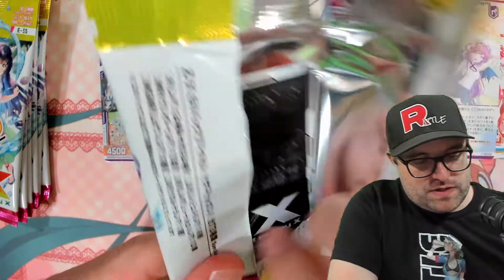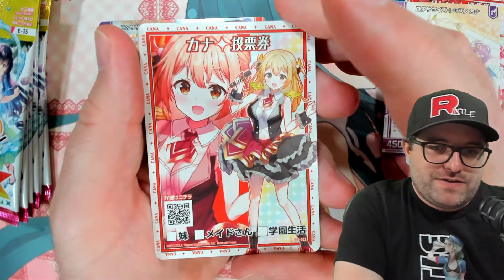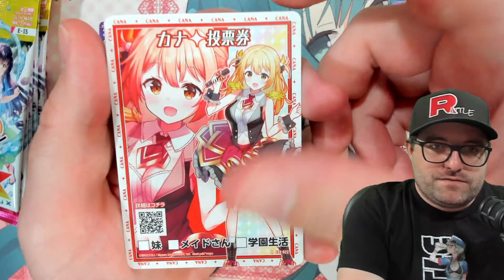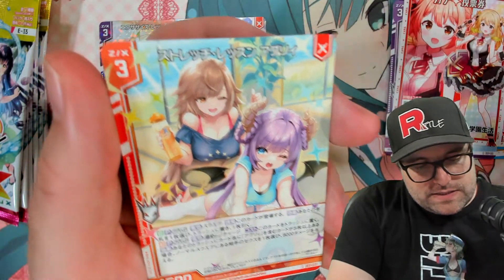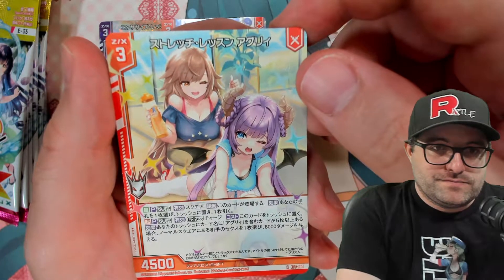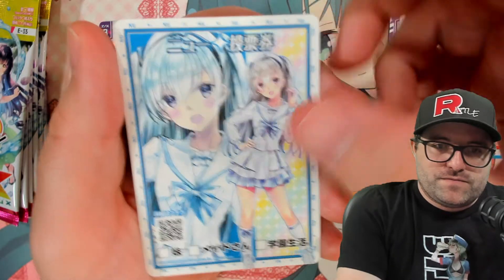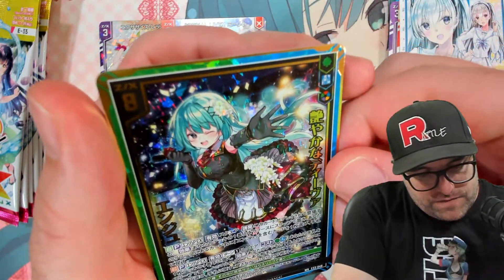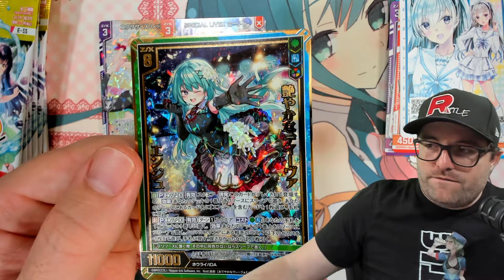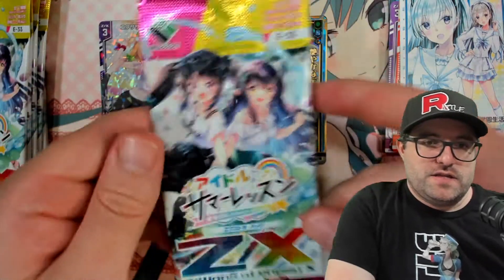Next pack. I do have another box of this — we'll get that video uploaded tomorrow. Number 22, Kana Voting Ticket. We got number 8, which is Stretch Lesson Ugly. Number 18, New Voting Ticket. Oh, we got a WR! Number 48, The Charming Diva Anju — that is wild. We can check the price at the end of the video and see if that's worth anything.